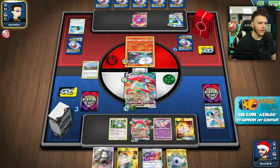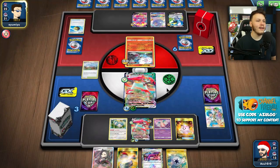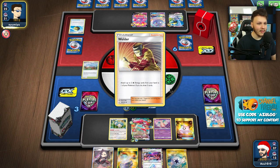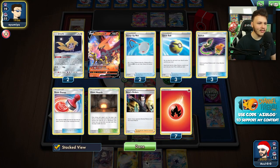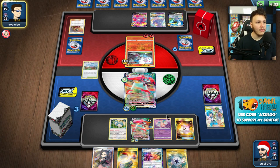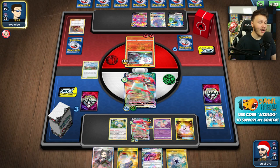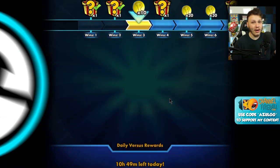Here comes the Oricorio. I would really like to find my Caitlin & Cynthia to get another Mallow & Lana — that would be great. Here comes the Welder, but they are playing a Firebox deck which is a little bit less consistent about getting one-hit-KOs with Blacephalon. I'd assume they're going to whiff on the one-hit-KO on my Orbeetle VMAX because they need ten energy total. And there's the concede! They definitely whiffed — they don't want to play any further.